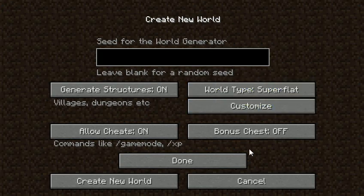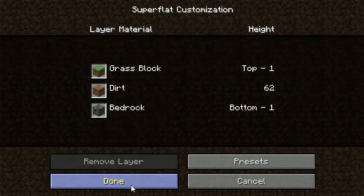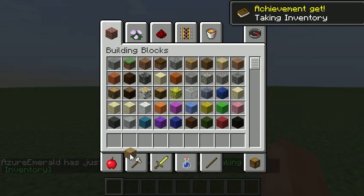Creative, super flat, customize, 62, use preset, done, off, create new world, and hopefully this doesn't take as long as that one did.